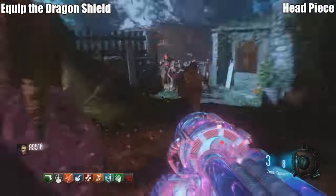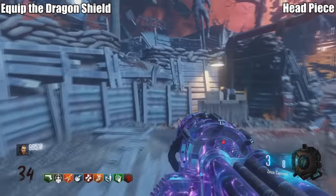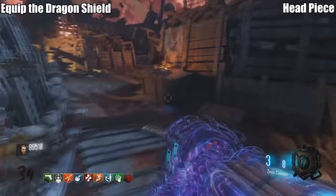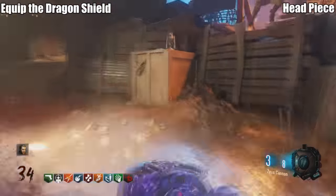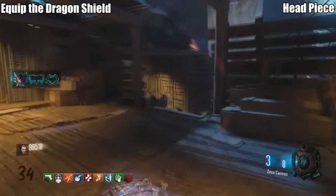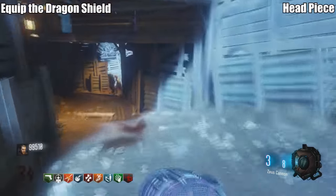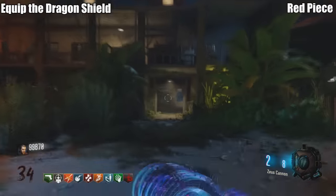Challenge: Equip the Dragon Shield. The Dragon Shield is a buildable requiring three parts. For the first piece, the first location is on the left side, the second is on a box, and the last is on a chair.